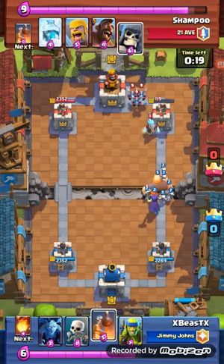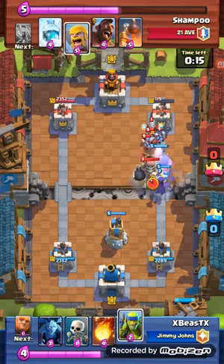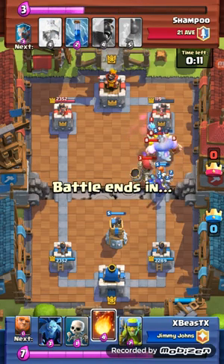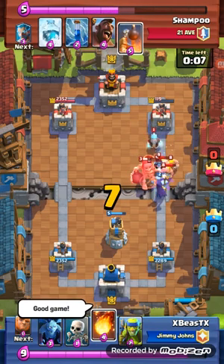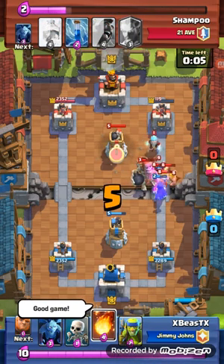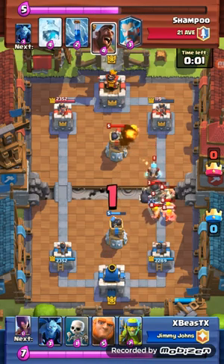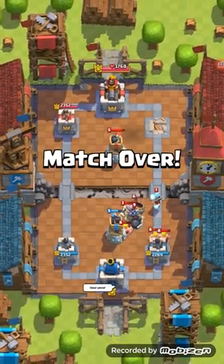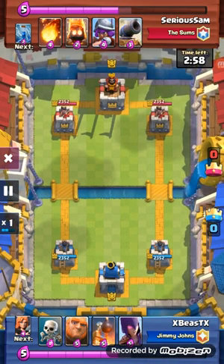I'm fireballing the tower and he's still playing defense with his bomb tower. I tried to get a cheeky little push going on the right-hand side and then go down the left to hopefully get the three crown, but he plays an ice wizard which is basically a walking freeze spell. So I put down my bomb tower in the back to play defense. Luckily I won this game.